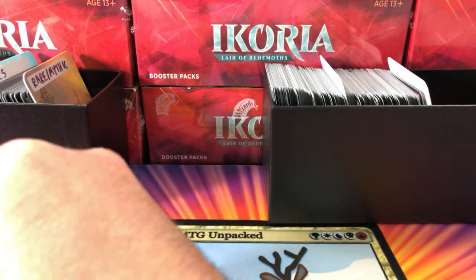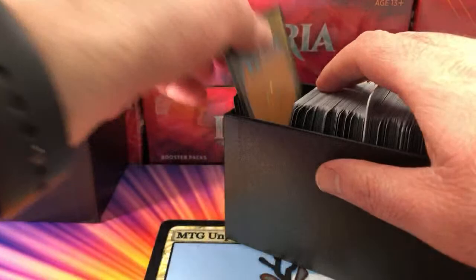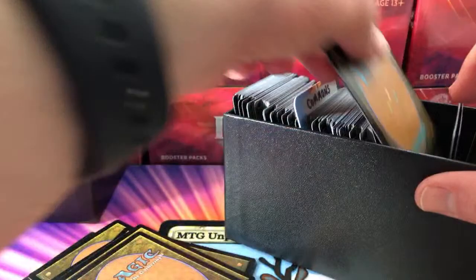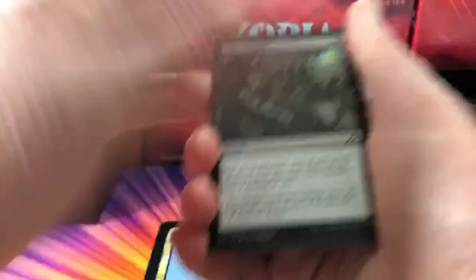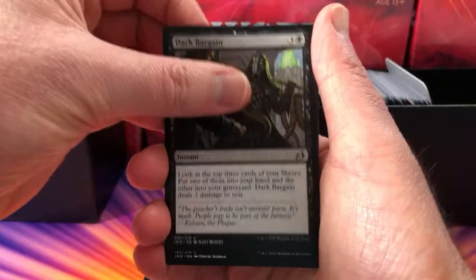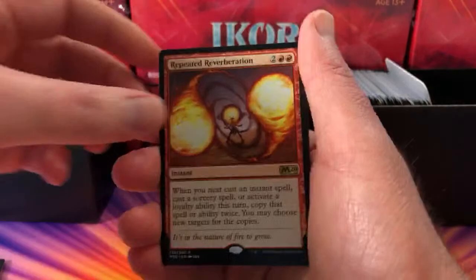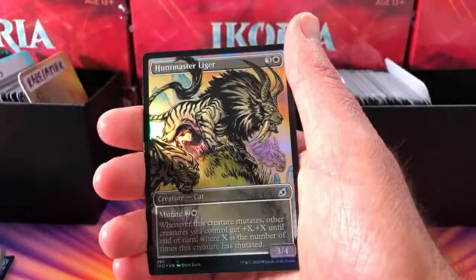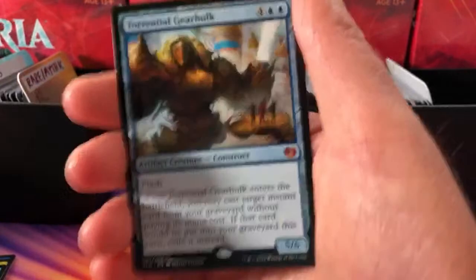Next up, Adam Fleischer — thank you for being a patron. Adam's pool: Dark Bargain, Fully Grown, Defiant Ogre, Coordinated Charge, Lava Serpent, Herald of Kozilek — any Eldrazi fans, leave a note in the chat or comments. Fact or Fiction, Repeated Reverberation, extra rare Clan Guild Mage, Abzan Charm, foil Huntmaster Liger with the comic book art, and a mythic — Torrential Gearhulk. Enjoy, Adam — thank you for being a patron. Pack opening coming up later in the month.